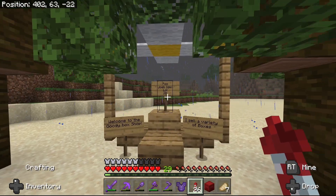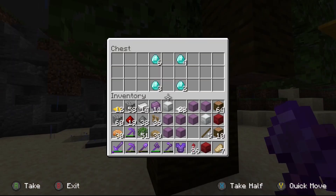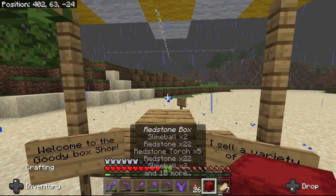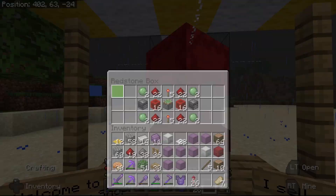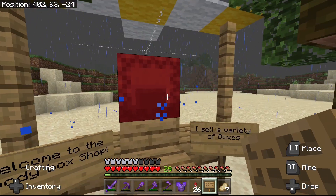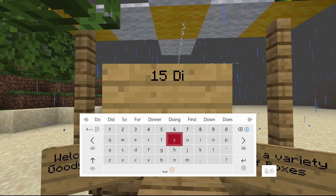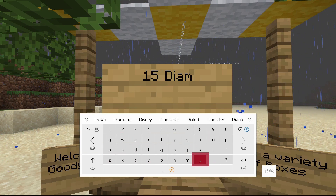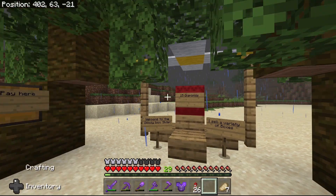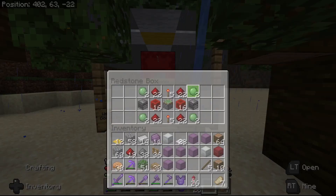Just landed here at the shop and someone in chat wrote 'poo Joe Biden lol xd.' Well, it looks like somebody bought the thing, so that's an accomplishment I think. Let's put this here — I think I'm going to sell this one for 15 diamonds as well, so let's put the sign here: 15 diamonds. And there we go. Now we have our 15 diamonds and we've got a new redstone box. I'd say this is a pretty good deal — I would probably buy that.